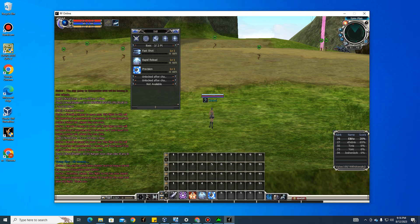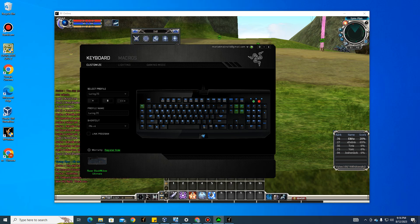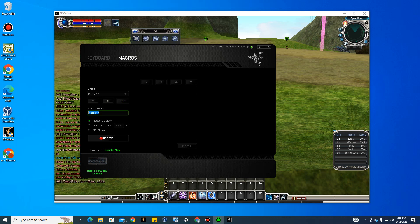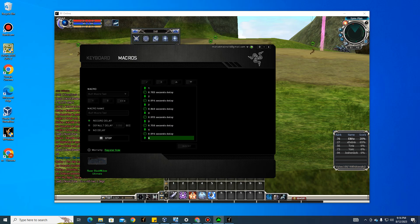Now go to Razer Synapse macro program and create a macro. Name it something like 'Buff Macro Test'. Hit record, then press the keys you want to use. In our case, keys one through five — just press one, two, three, four, five — then stop recording.